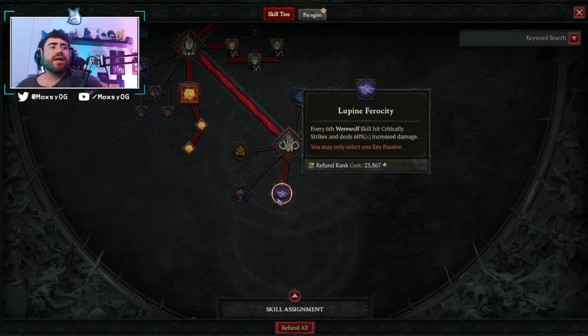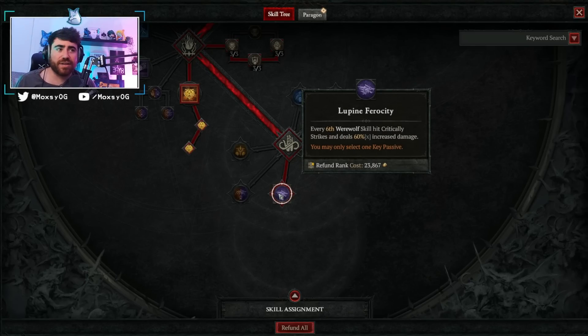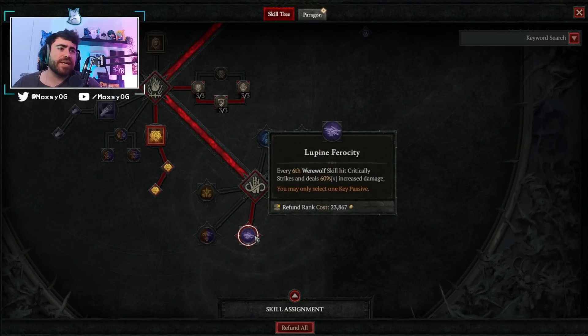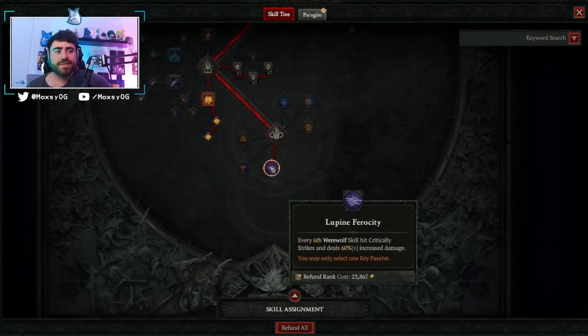Lastly, Lupine Ferocity — I think this is hands down the best skill node. The damage numbers when Lupine Ferocity procs are incredible: every six werewolf skill hits critically strikes and deals 60% increased damage. Even with glyphs not fully leveled, we're critting for around 600K with an attack hitting really fast and spamming between enemies. Because we're using Tempest Roar, Hurricane becomes a werewolf skill, and while Hurricane is spinning with its constant ticks, it's constantly stacking Lupine Ferocity. So we're getting that 60% increased damage all the time while we're doing our Shred attack.